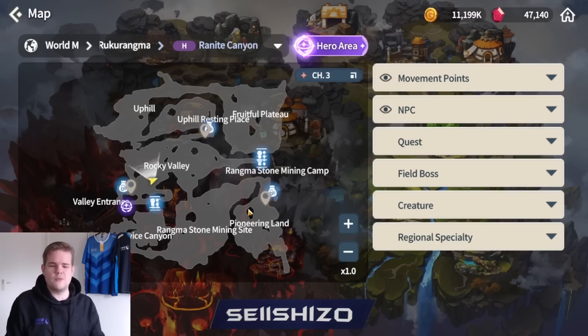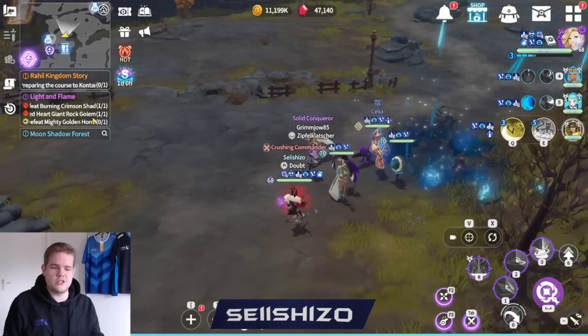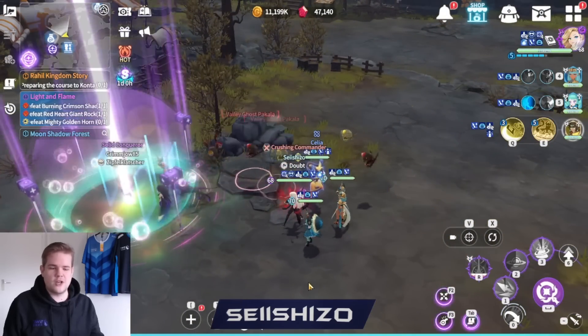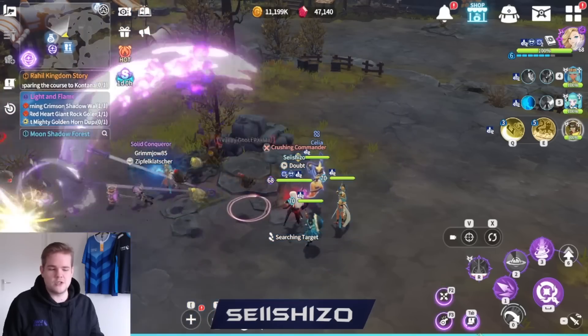I will definitely make a video on that - I think that's pretty interesting. Also for the final boss that will spawn somewhere, you can always check on the map when it should be spawned. What you can do is click on this thing - the moment the boss is up it doesn't show 'searching for target.' If I click right now it will search for a little bit and then say 'searching for target,' which means the boss is just not spawned right now.